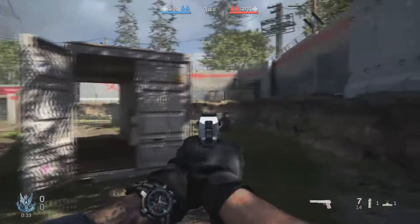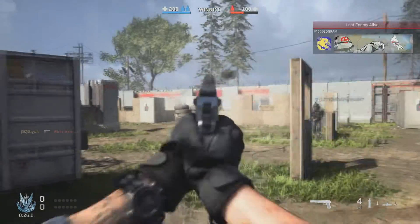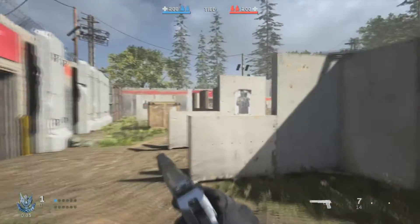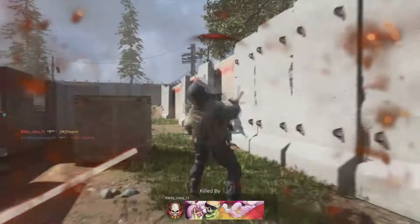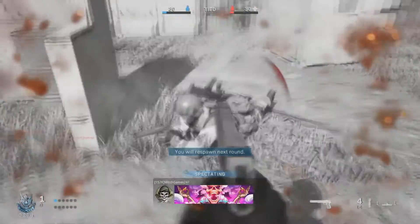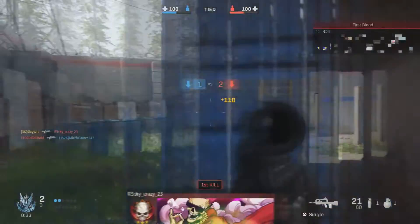From that side-by-side comparison, what happens is the motion blur blurs out everything when you're turning around — like doing 360s — and blurs it out to try and look smooth. Compared to without motion blur, it will be sharp but fast and easier to see. That's the difference, and for most competitive players like T4 and all that in Fortnite, everyone has their motion blur off.